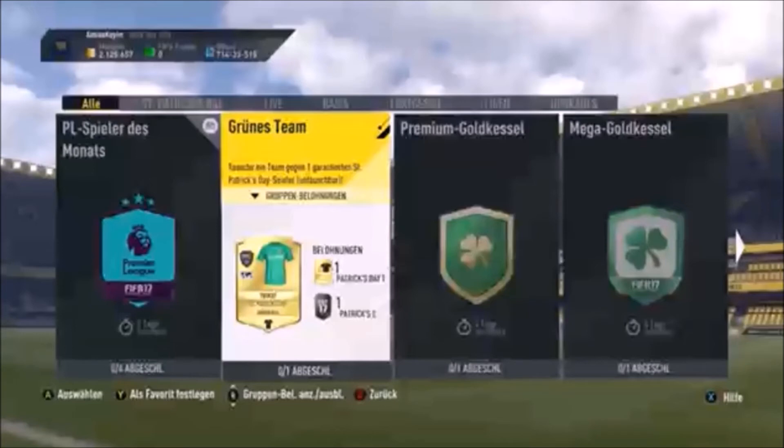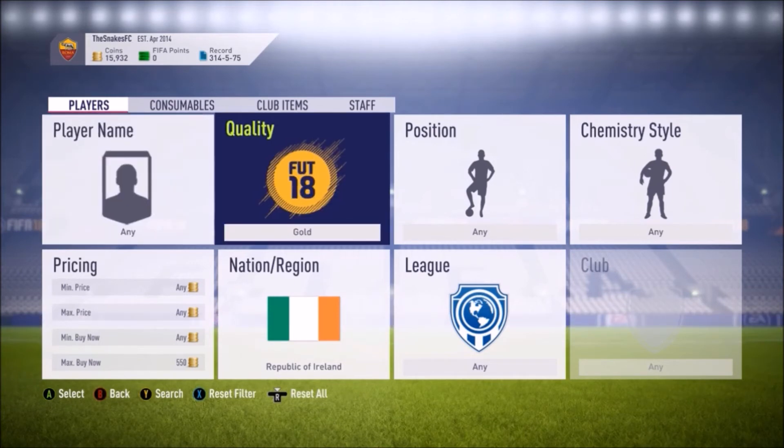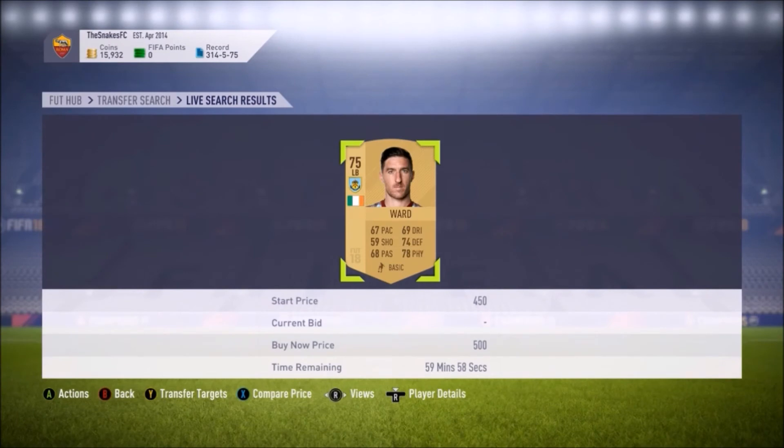Now I'll show you how easy it is to snipe these players. You first need to set these filters on the transfer market: quality gold, Republic of Ireland, and then put the buy-it-now at 550 coins, because if you're searching the market now, 500 is the lowest.